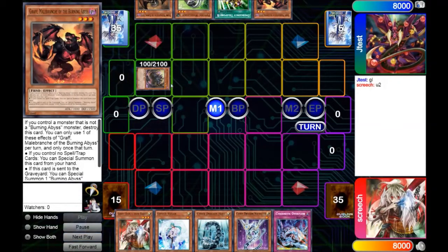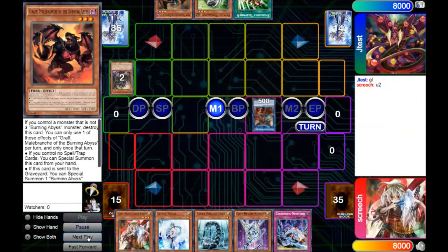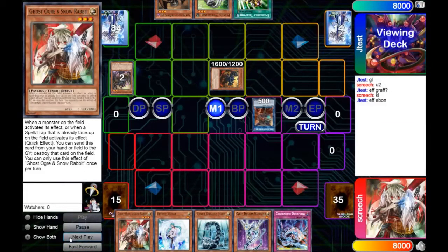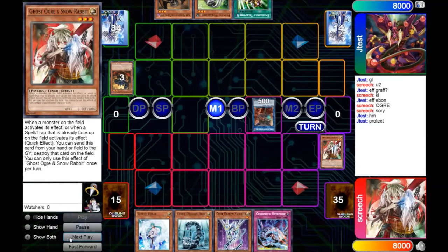He's going to go ahead and start here by Special Summoning Rubik and Normal Summoning the Graf. From there, he's going to go ahead and make a Cherubini, and the effect of Graf will activate, allowing him to get a Seer from deck. From there, he's looking like he's in the races, and we are going to go ahead and activate Ogre in response to the effect of Cherubini.